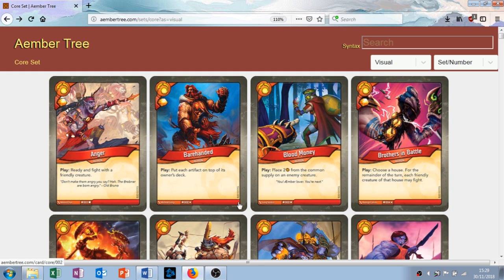The next card is called Blood Money. It's an action with the play ability: place 2 amber from the common supply on an enemy creature. You're basically putting it on an enemy creature, smacking that creature to bits, and then you get 2 amber for it. It does what you want to be doing in this deck, which is fighting. This is a good card.